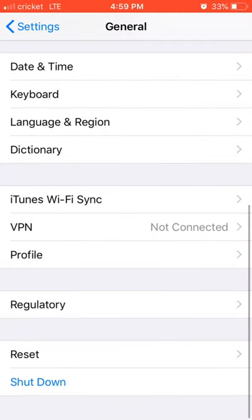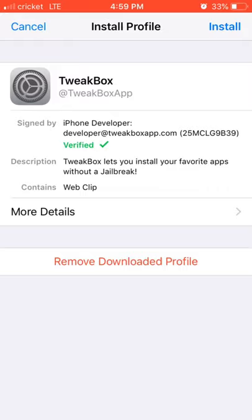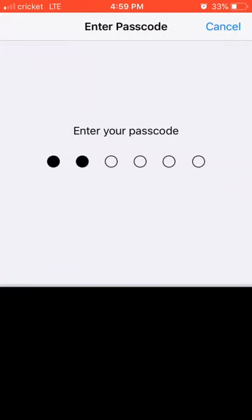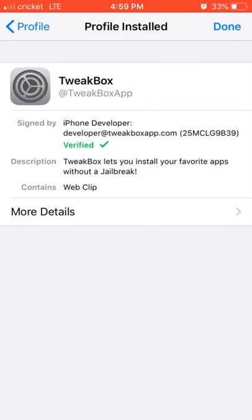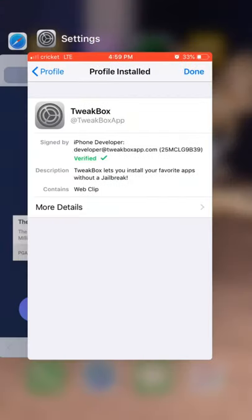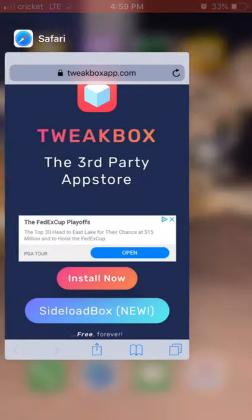Go to Profiles, go to TweakBox, press install, enter your passcode, and install it. Oh, I forgot to put done. After that, go on TweakBox — y'all said you couldn't download it, I honestly don't know how that happened.